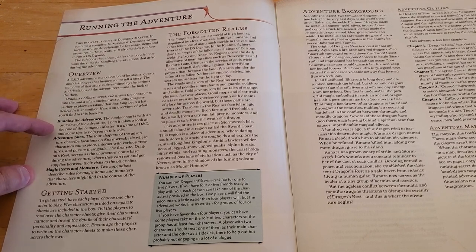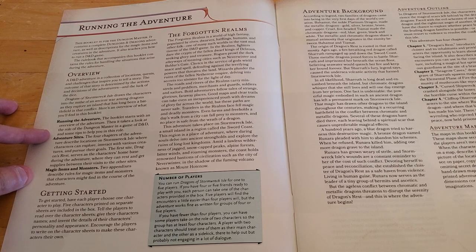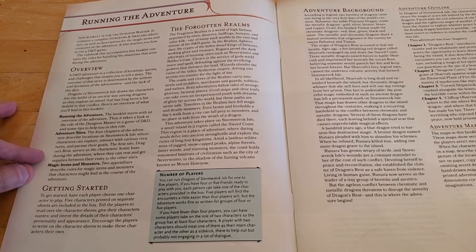The four chapters of the adventure describe locations on Stormwreck Isle where characters can explore, interact with various creatures, and pursue their goals. The first site, Dragon's Rest, serves as the character's home base during the adventure where they can rest and get supplies between visits to the other sites. Two appendices describe rules for magic items and monsters that characters might find in the course of the adventure.